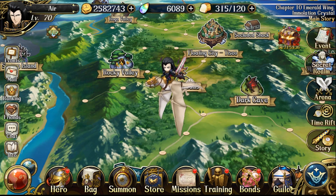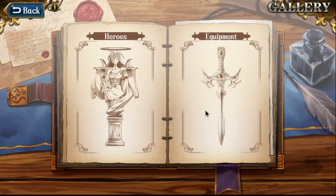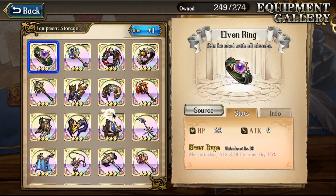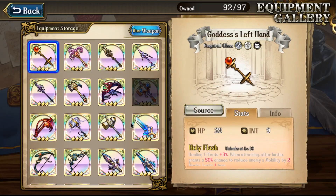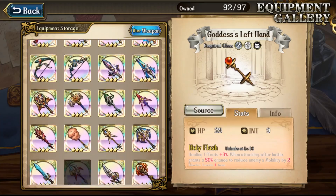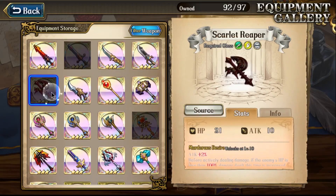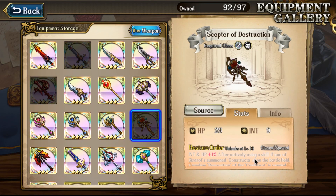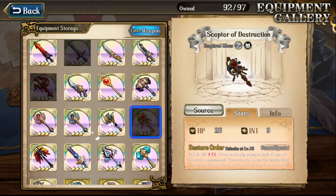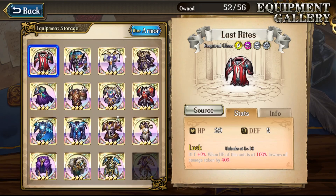First I need to look at what I need weapon-wise. I need another Balance Blade because it's rare and I don't have more than one, while the other weapons I have more than one. Then Scarlet Reaper of course, and this one here is Githeroth. So Balance Blade and Scarlet Reaper are the weapons I need, and this one - nothing but Last Rites.